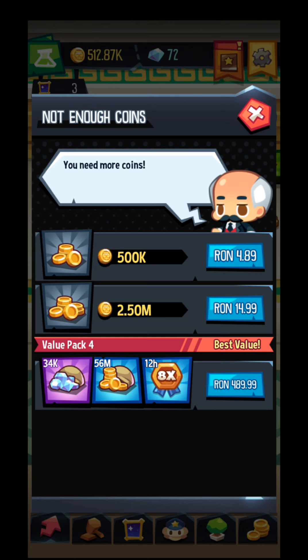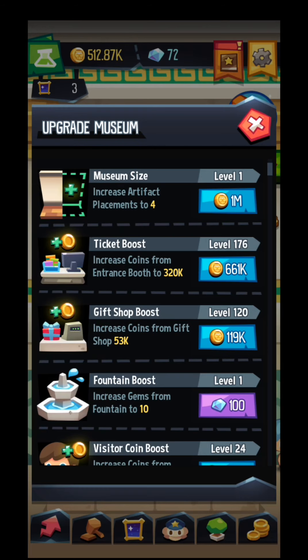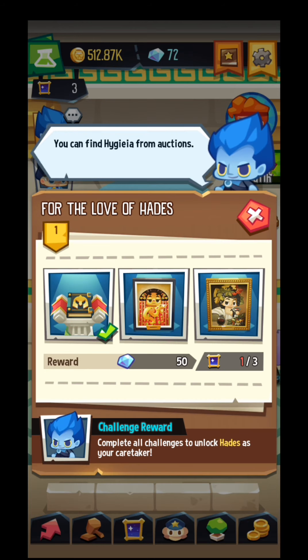This is the part with real money — you can put real money in and buy coins and gems and so on, if you desire. The book over here: you have different kinds of collections and you will get different kinds of bonuses and rewards.